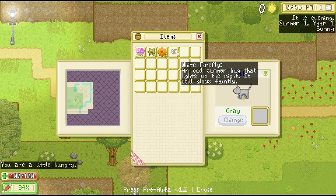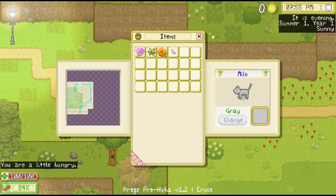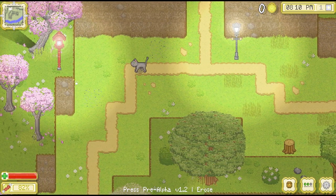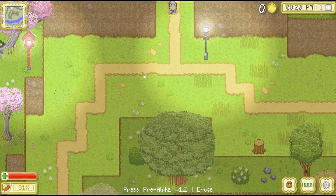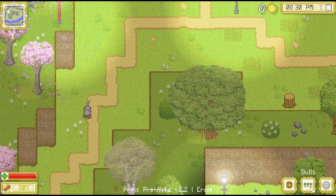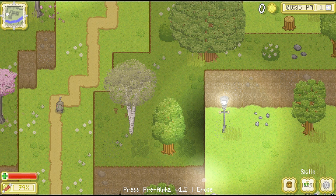Let's check our bags — it's a "summer bog that lights up the night and still glows faintly." I wonder what we can do with that. I can see my hunger is going down a little bit. There's also a cooler light source down here. We've reached the end of the borders — let's go back to our tribe and see if we can give anything to the other cats and get our reputation up with them.